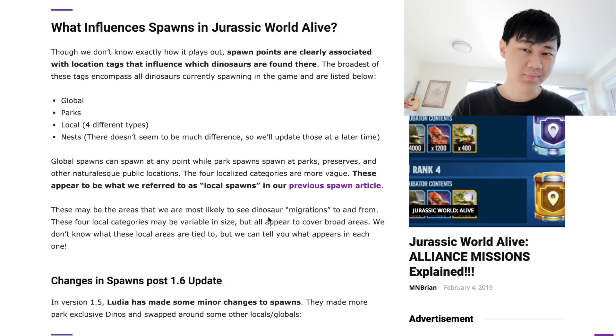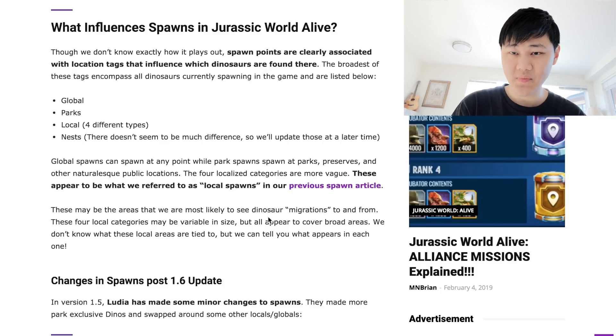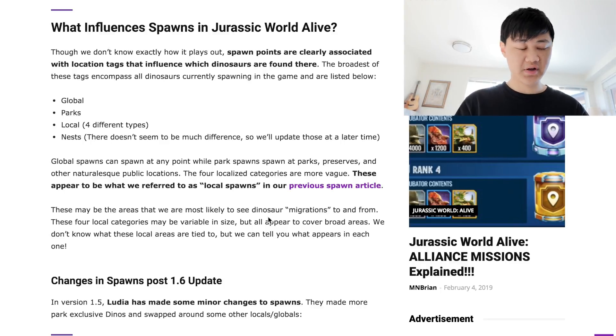There's currently a bug in-game that doesn't really show dawn and dusk, but they're working on fixing it. The whole game is split into four zones — everywhere is either a zone or a park. Parks you can see easily, most of the time they're just in the green spaces. To know which zone you're in, just check what dinos are spawning around you — commons are usually the way to go.